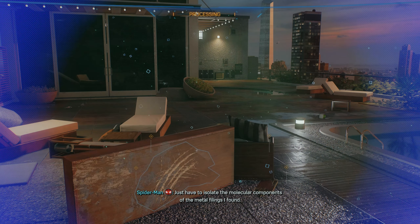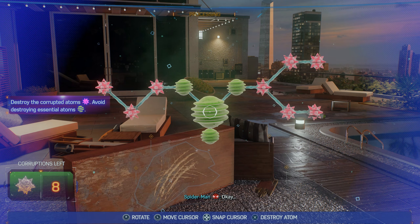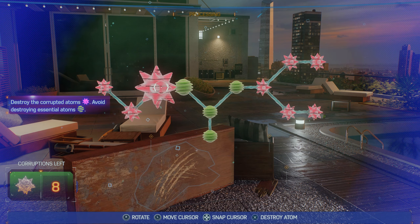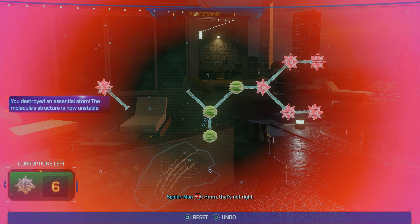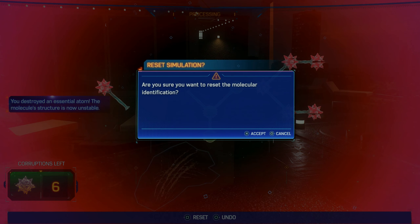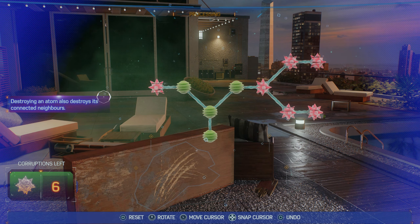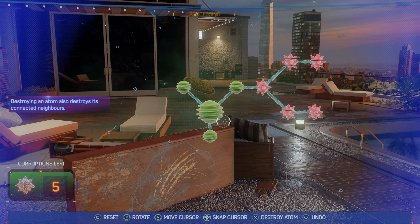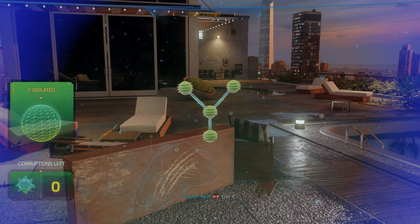Just have to isolate the molecular components of the metal filings. Oh, simple! I can isolate the components, destroy the corrupted atoms and avoid destroying essential atoms. So what do we do here? Destroy... oh, that's not right. Okay, reset. You should want to reset. So destroy these... oh, I got you - it destroys one and the one next to it. Understood. Perfect, got it.